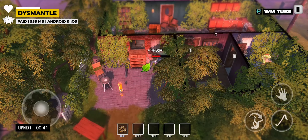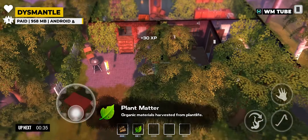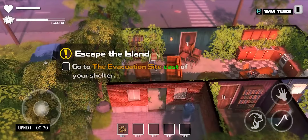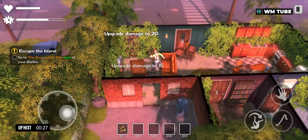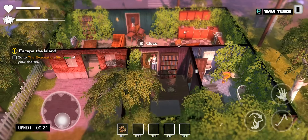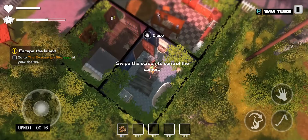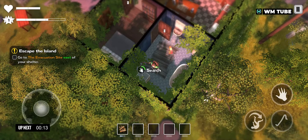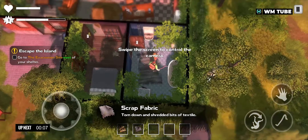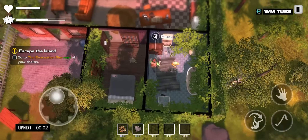Dismantle is an action-adventure game set in a post-apocalyptic world where players must survive in an open-world environment filled with mutants and creatures. The game features an isometric perspective, emphasizing exploration, combat, and resource management. The dismantling mechanic is a unique aspect of the game, allowing players to break down objects for resources used in crafting tools and weapons. The storyline involves uncovering the mysteries of the past, and players can engage in base building to create a secure shelter. With a stylized art style and strategic gameplay, this game provides a distinct experience in the survival genre.